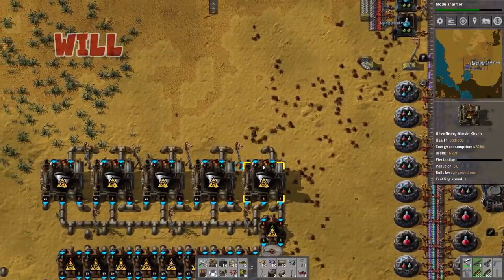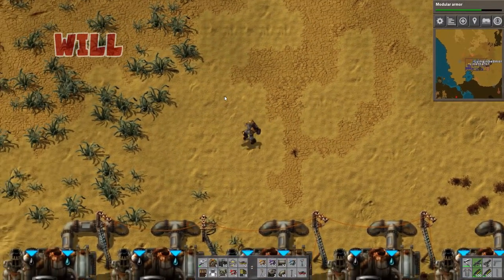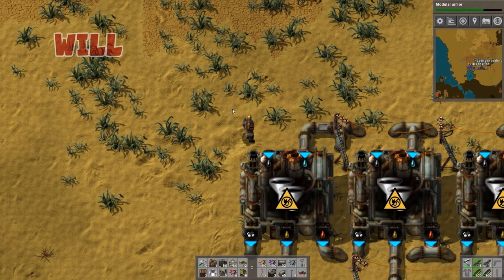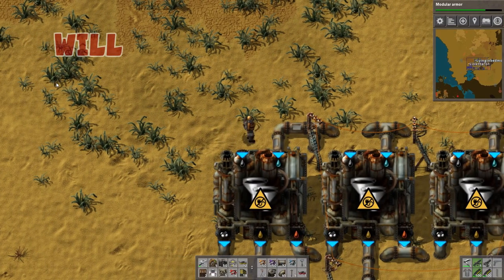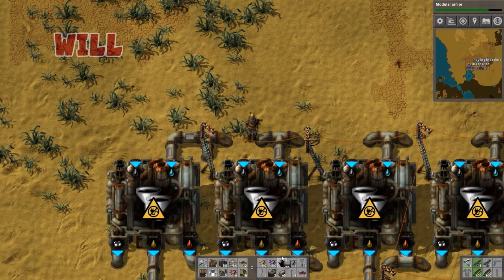Oh my god. Green production is really, really strapped there, isn't it? Well, I've just been hitting it over and over and over again right now. It's not low on anything, it's just taking a while to produce, so we actually just need more assembly machines.